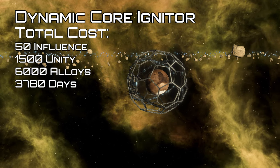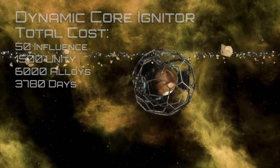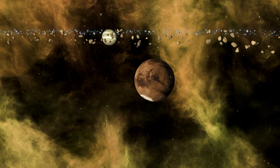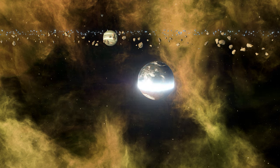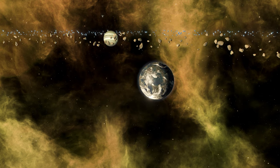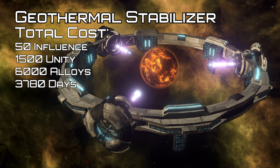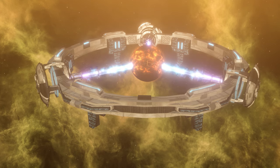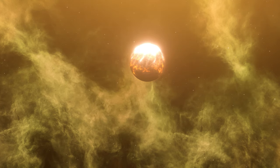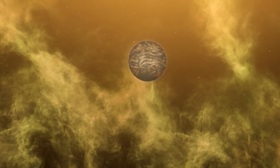Now we come to terraforming and habitats. First up, the dynamic core igniter, which converts a barren or frozen world into a lifeless temperate world. The final terraforming costs 7,500 energy and takes 3,600 days. The terraformed planet will have no agricultural districts and will have the following modifiers: plus 10% minerals from food, plus 10% engineering research, plus 15% build speed, and minus 50% food from jobs. The geothermal stabilizer converts a molten world into a lifeless torrid world — same final terraforming cost — with no agricultural districts and modifiers of plus 10% minerals from jobs, plus 15% energy from jobs, minus 50% food from jobs permanently, minus 15% habitability, and plus 10% engineering research for 1,800 days.